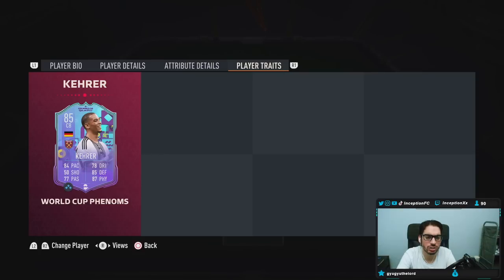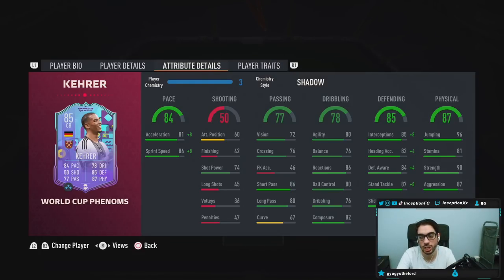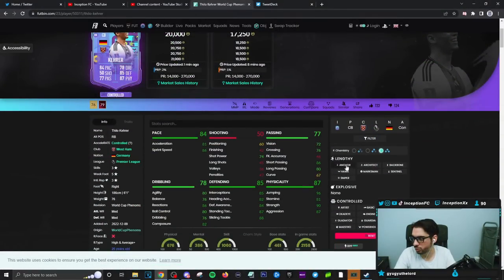In-game player traits he has none. In-game attributes, the card is going to be working with some pretty decent pace. If we take a look at this card in-game, he is actually going to be a lengthy player if you give him an anchor chemistry style, or you make him a controlled player and give him the shadow chemistry style. In this game nowadays, you're not necessarily wrong if you do either.